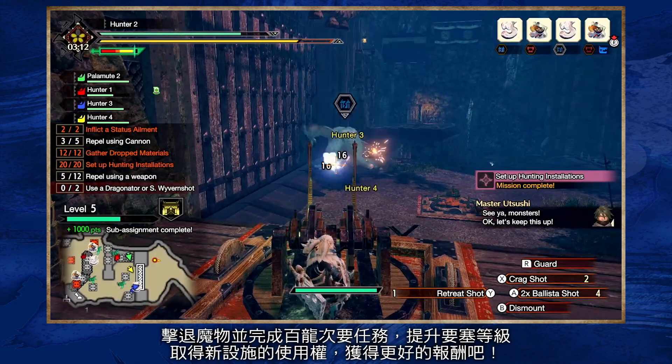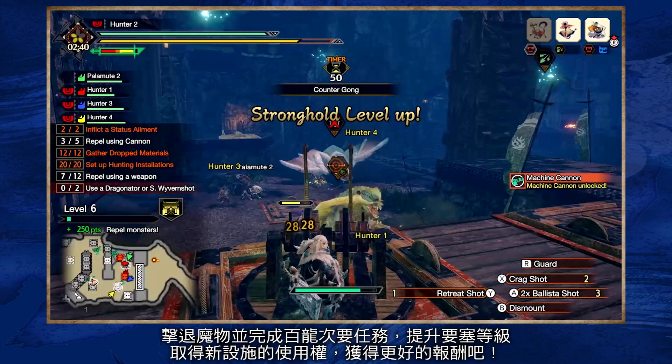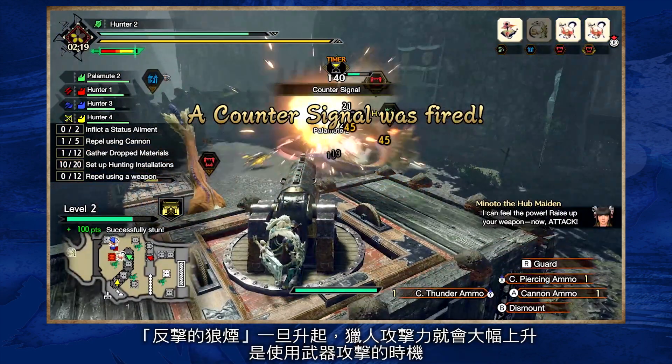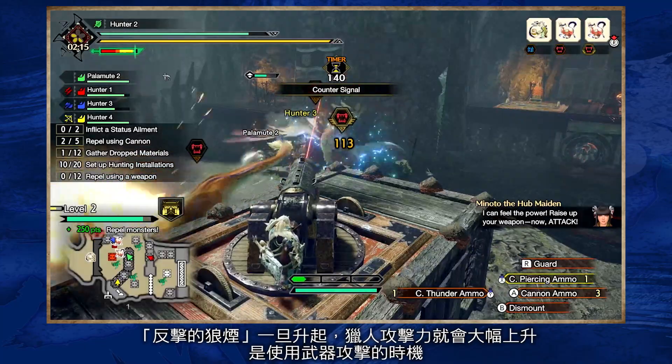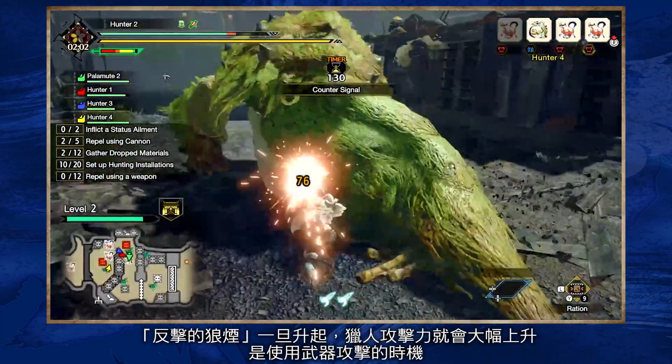Successfully repel monsters and complete side missions to level up your stronghold, gain access to new installations and earn better rewards. Once the countersignal is activated, hunter's attack power will increase dramatically — it's your cue to draw your weapons and jump into action.